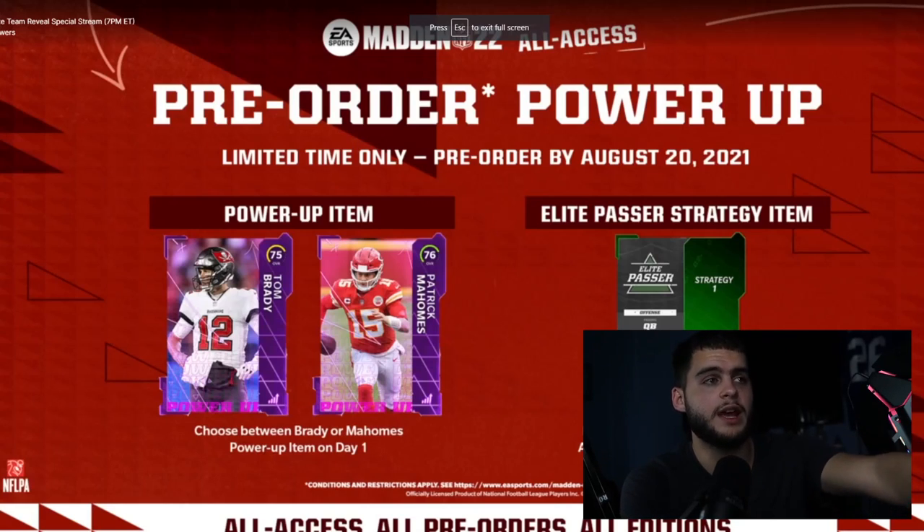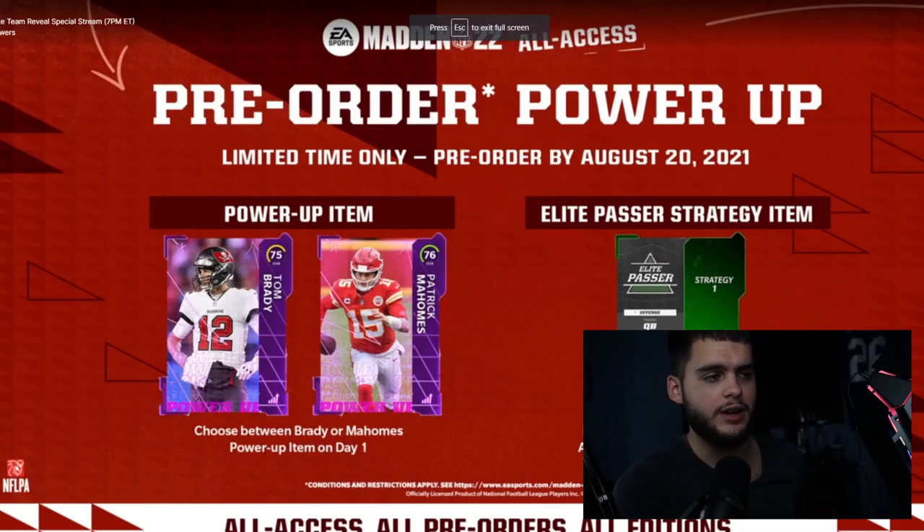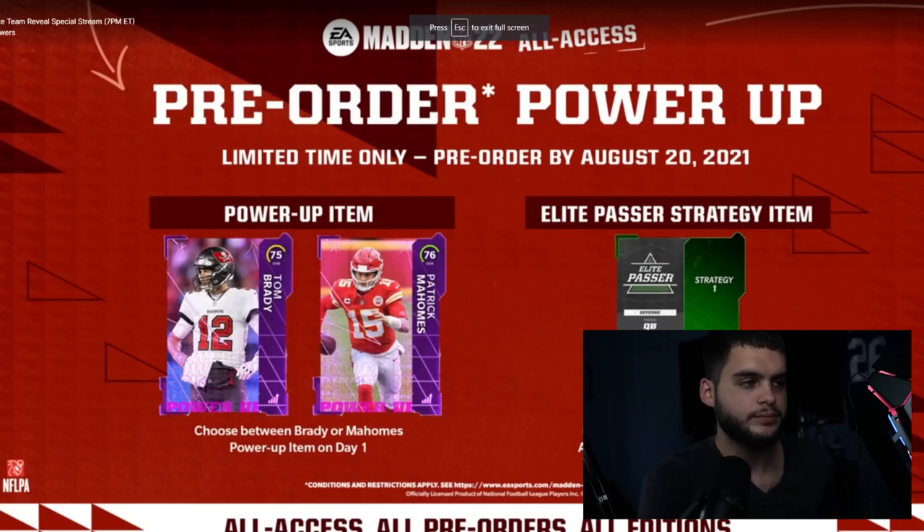There are going to be two packs to choose from. The elite passer strategy item is actually pretty cool — it's an uncommon which can be used, and I'll go over that in a later video. Then of course you have Brady versus Mahomes. These power-ups are going to be pretty cheap so don't get too excited. Brady and Mahomes are also going to be part of a Chiefs team fantasy pack as per usual, which always kills the value a bit — but you are getting an easy way to power them up day one.